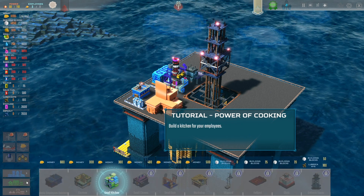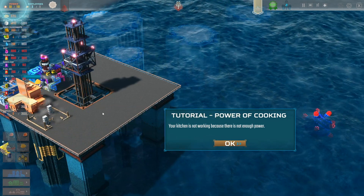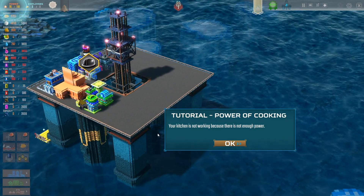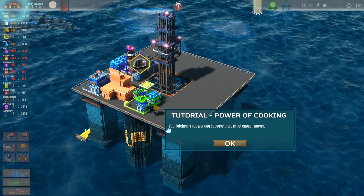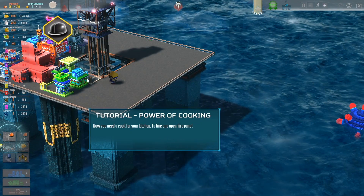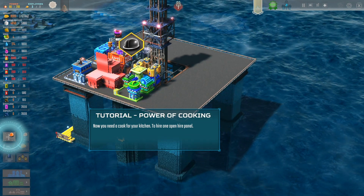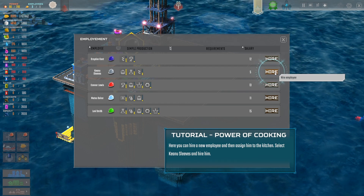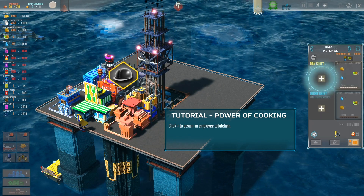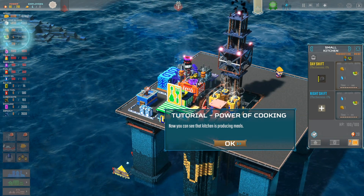Lack of meals. Small kitchen — I got a spot back here. I think we can expand this because you do have the industrial buildings platform underneath. You need clean water so you need to make a water purifier. You need to have proper energy — this is nuts. Now you need a cook for your kitchen.